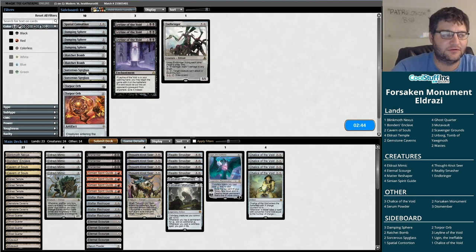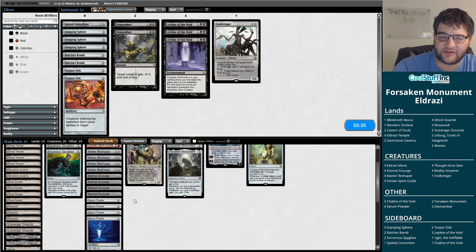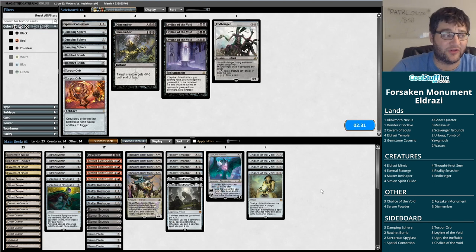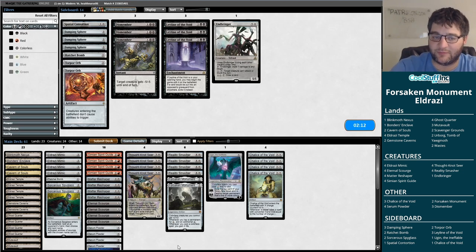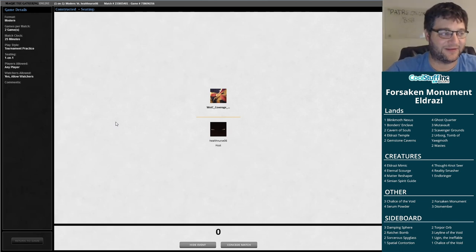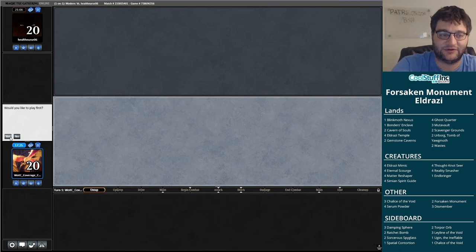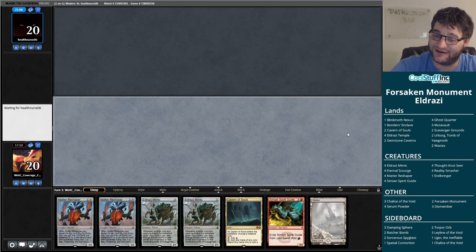No idea what our opponent's going to do. Spyglass seems pretty good if our opponent's trying to Nahiri us. Dismember seems medium, honestly — it's certainly not bad when they're playing Gideon. You can also use Spyglass on Gideon too. You can have a Ratchet Bomb — doesn't seem terrible here. Might just go all out on the Dismembers and hope our opponent doesn't kill us with a random dismemberable creature. It's a Forsaken Monument deck and there's still one in there, but probably doesn't seem like the matchup where we need two. We need threats. This is a hand, is it not? I'm going to mulligan this, but it is close. The fact that it has two Smashers that are just purely uncastable is why you ship it.